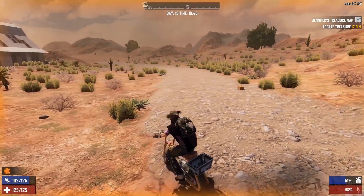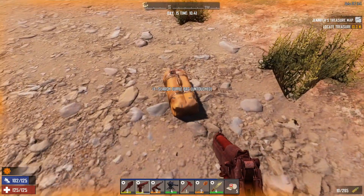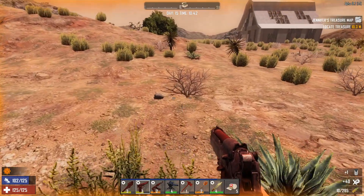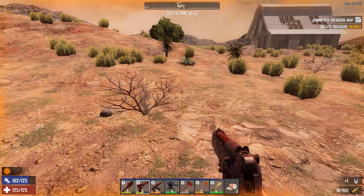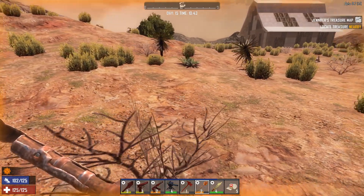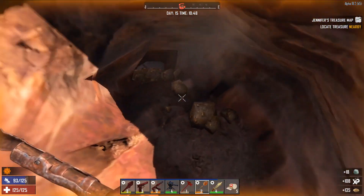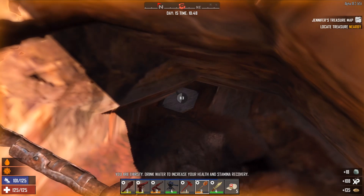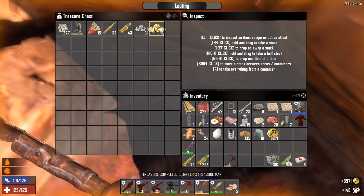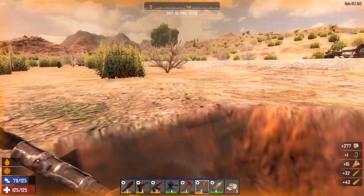We're real close, so let's park the bike up and get in line with this. Let's get digging — there we go guys, see what we've got: good stock of ammo and 9,000 dukes. Awesome, 277 on the cash.